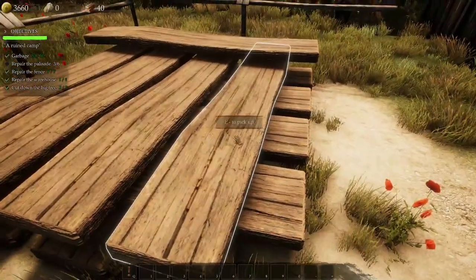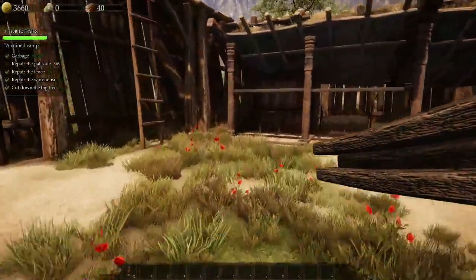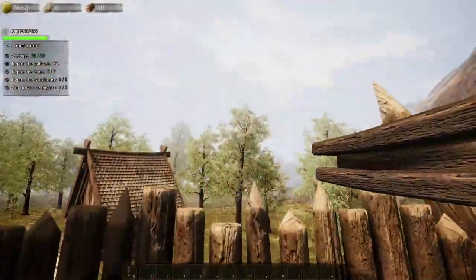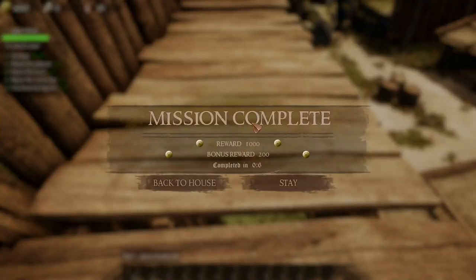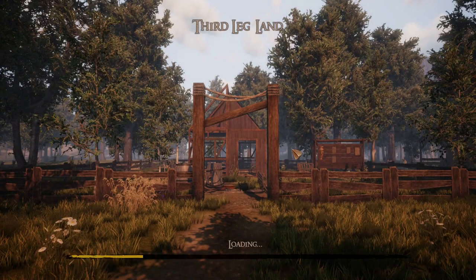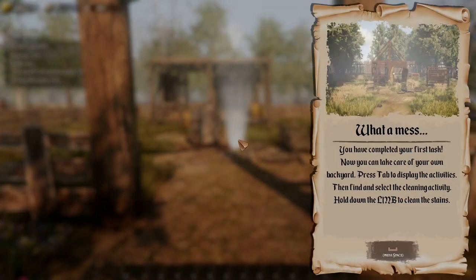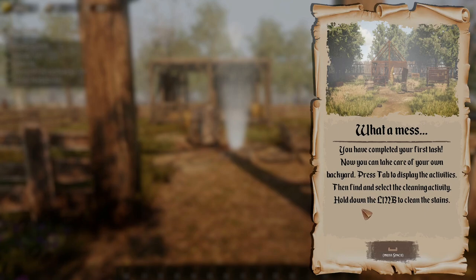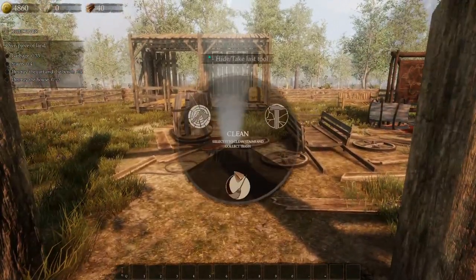Three repairs left — climbed up to finish them off. Nice easy tutorial; it explains exactly what you need to know. Heading back to base. Loading screen. We completed our first task! Now we can take care of our own backyard. New tutorial: left mouse button to clean a stain.